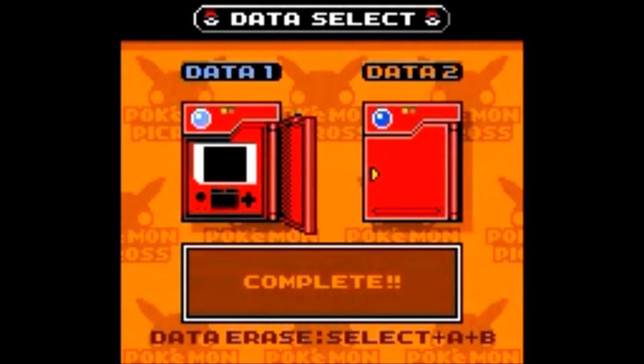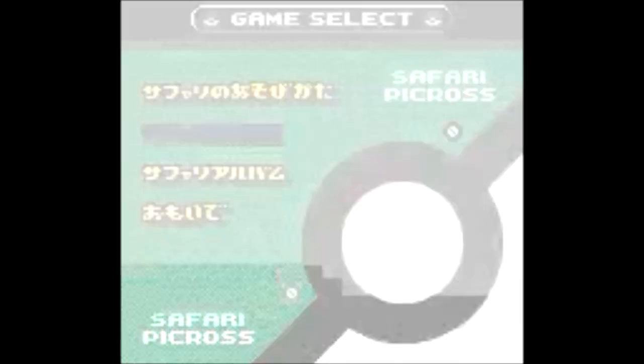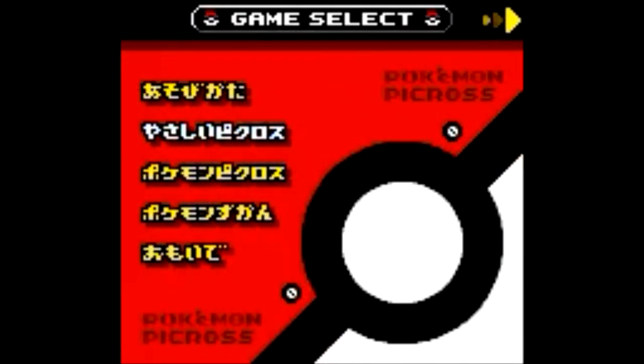As you can see, in this game we have the option to create two save files in the same game instead of only one. In this game we have different types of picross. We start the game with Easy Picross.